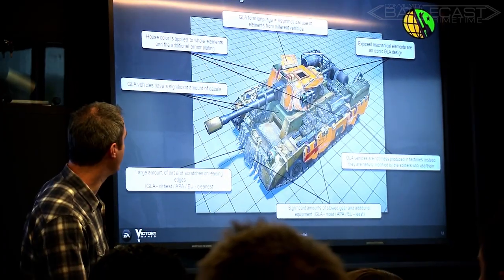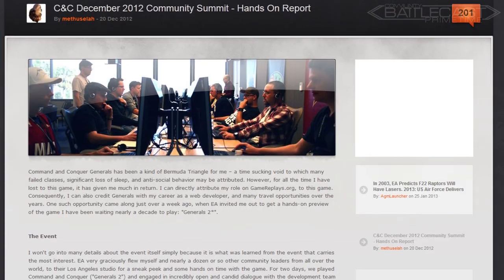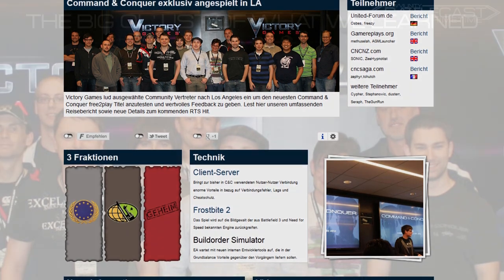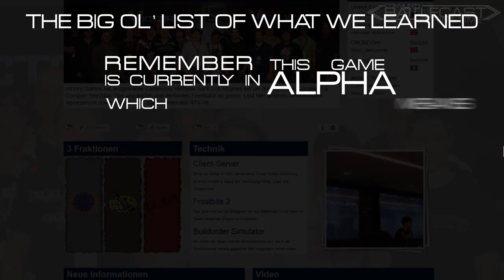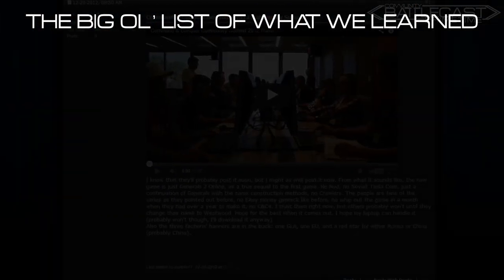So let's kick this episode off with a rundown of everything we could find about the new C&C. We've pulled together information from the official forums, Game Replays, C&C NZ, C&C Saga, and C&C Inside. Remember, this game is currently in alpha, which means all this information is subject to change, but here's what we know so far about the basics.